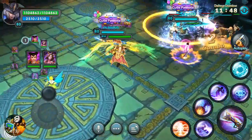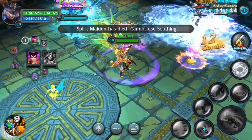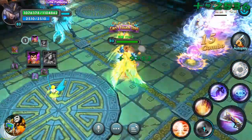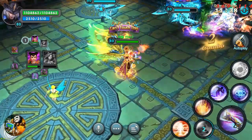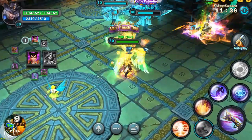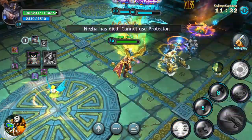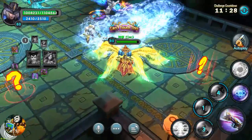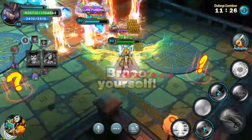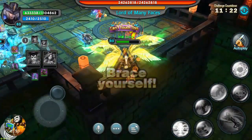We're going to have a small wave, and here they are — these are the two mini elites. Basically you just take them out; they don't do a whole lot of damage. As long as you're level 80 you're okay. I wouldn't recommend doing this any lower than 80 or you're going to struggle quite a bit trying to stay alive.